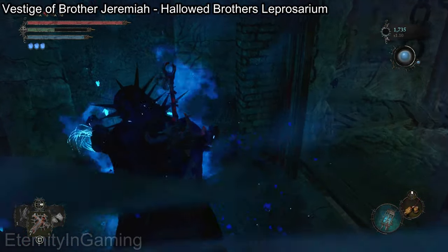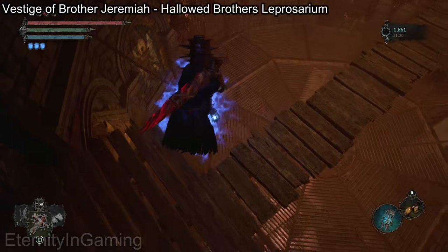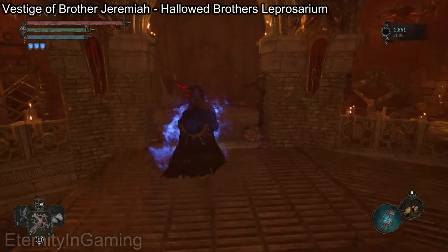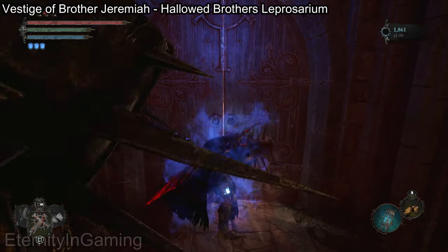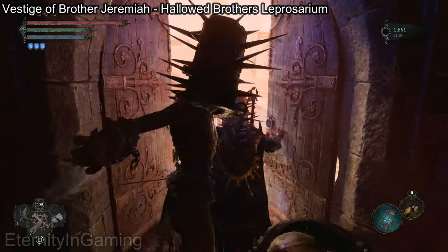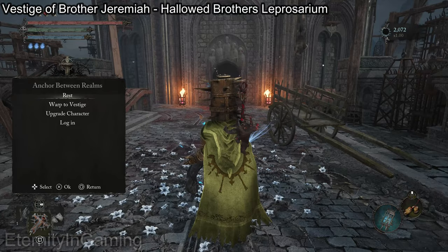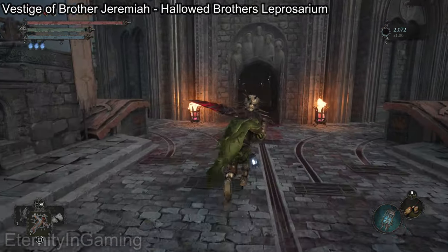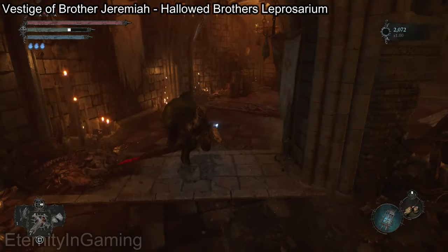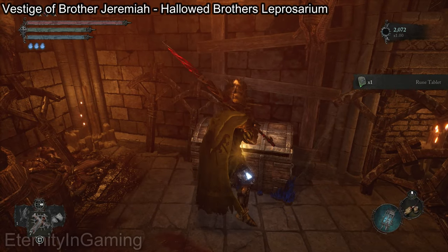From here you can just exit the umbral realm and run straight to a door — that way if you die down here you can literally just walk back through the door and you're at the bottom right here. You should grab the rune tablet in this room because it's going to be needed to finish the blacksmith quest, which will allow you to have three sockets on your weapons. It's just right in this chest so make sure you grab that at least.